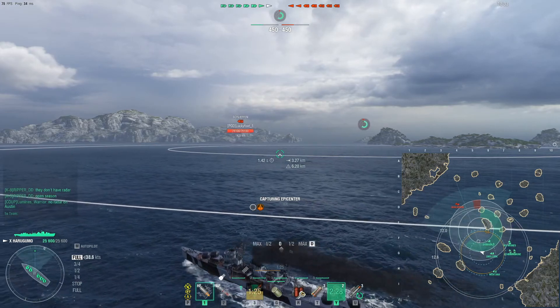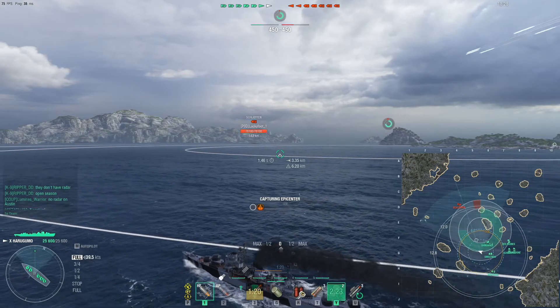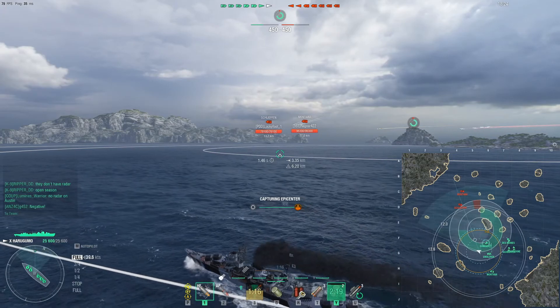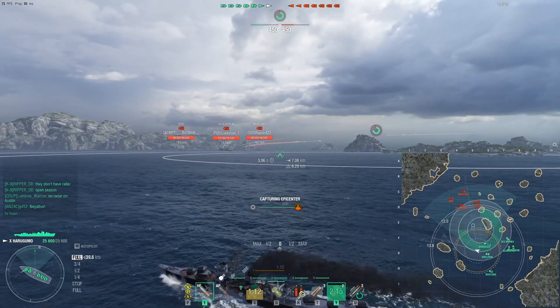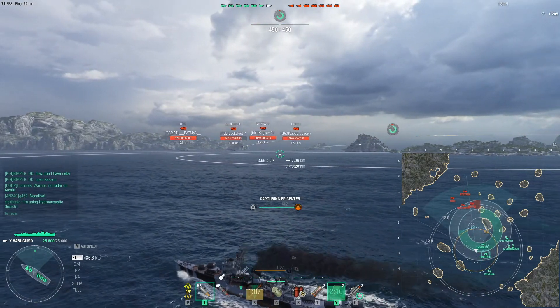Haragumo — we already explained why it's so fun. It's pretty much a gunship, in my opinion, with the most rapid-firing guns I can think of, especially if you get the Yamamoto commander skill perk. It's called Divine Wind. If you get five kills in this thing, the guns are the fastest in the game.